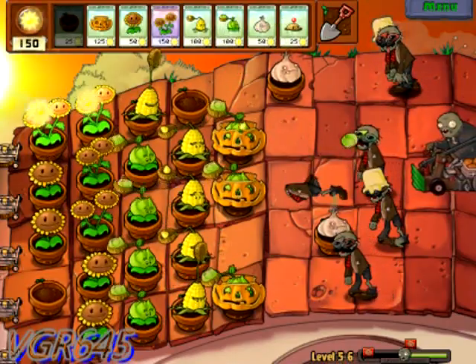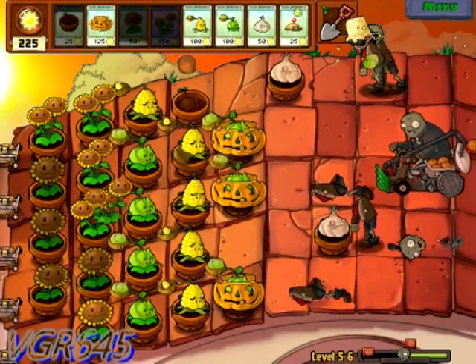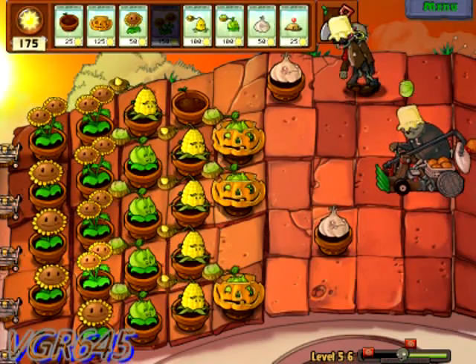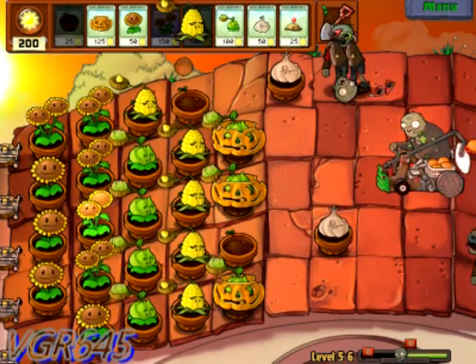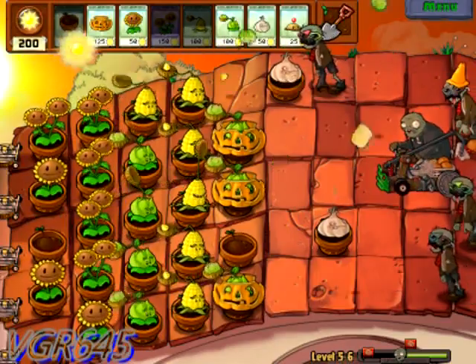Here comes one of them - it's gonna target my sunflowers, that's for sure. It only takes six hits to destroy them, so you need to watch out. Four, five - and they're gone.